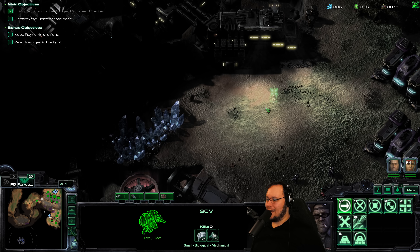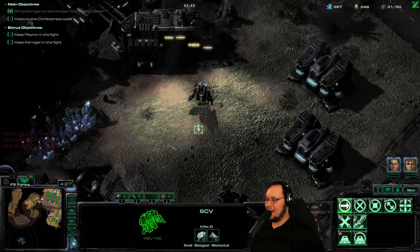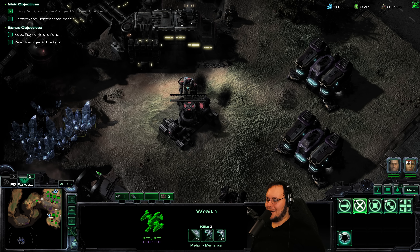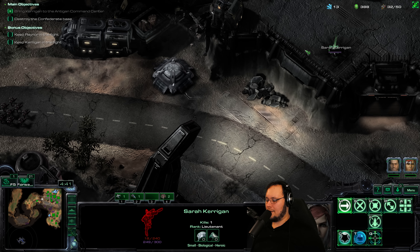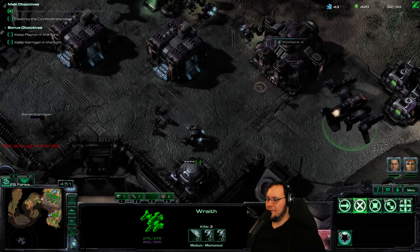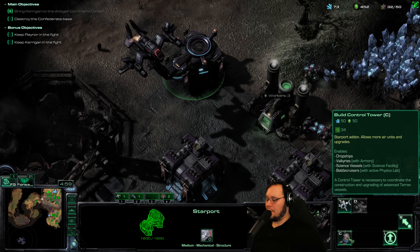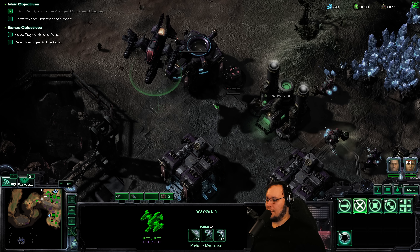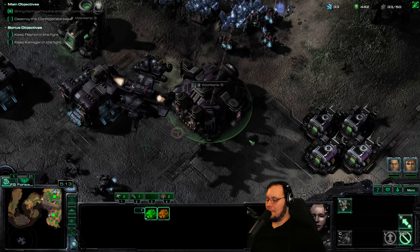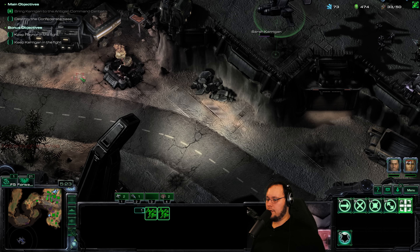Let's grab this and go make an expansion. I'm not fully convinced that anything besides the Wraith is good right now. Why would I make not-Wraith when I can make Wraith? Let's take a look at what we got here — we got the dropship, got a control tower. I'm going to get the control tower just to see if we have any upgrades. We have two Wraiths with 275 HP apiece, doing pretty solid damage. Their ranges are seven and eight — yeah, seems good to me.